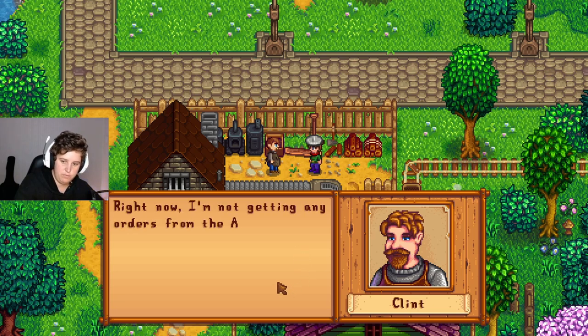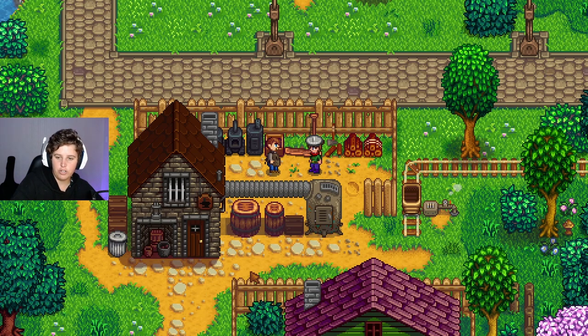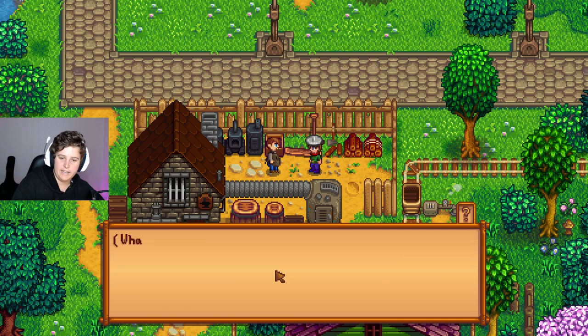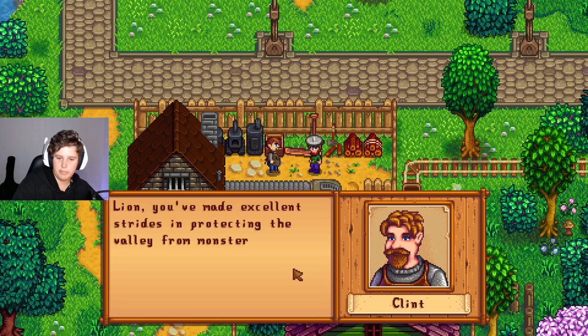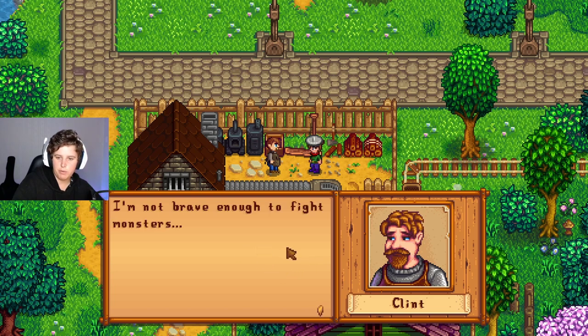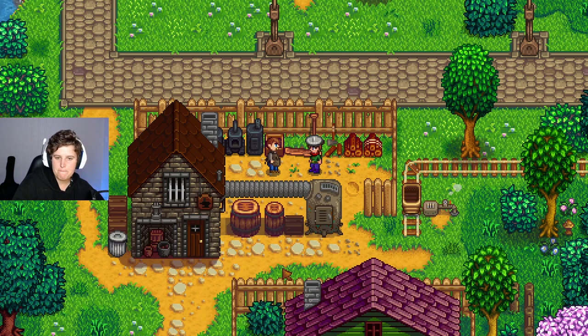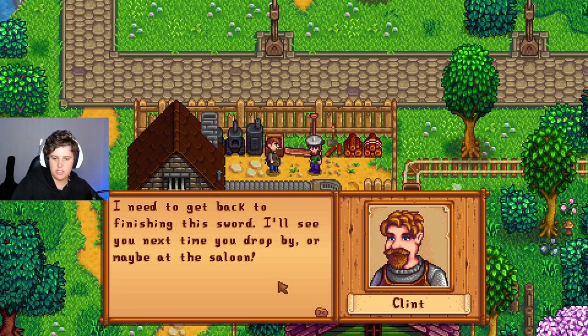"Adventurers guild here in Stardew Valley — when there were more members there was a steady demand for new weapons. The guild used to be a lot bigger but they've lost some good people over the years. The summit has gotten crowded." Sorry Lion, I didn't mean to bring that up, especially with you being a guild member. "Hey, I'd love to be buried at the summit. You keep everyone safe from monsters." "Oh Lion, you've made excellent strides in protecting the village from monsters while also building up an impressive farm. I envy that. I'm not brave enough to fight monsters but I do what I can to ensure the safety of those who do — that's why I pride myself in my smithing work. Thanks for stopping by — I'll see you next time you drop by, or maybe at the saloon."